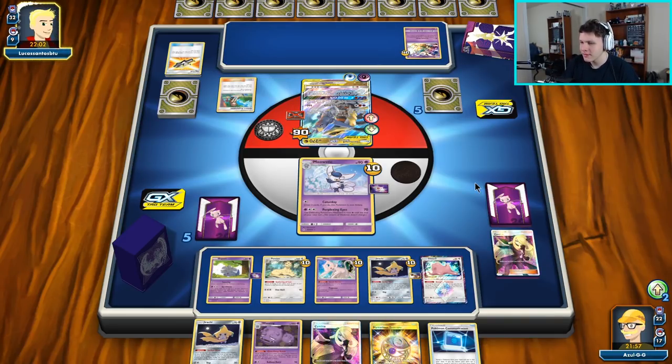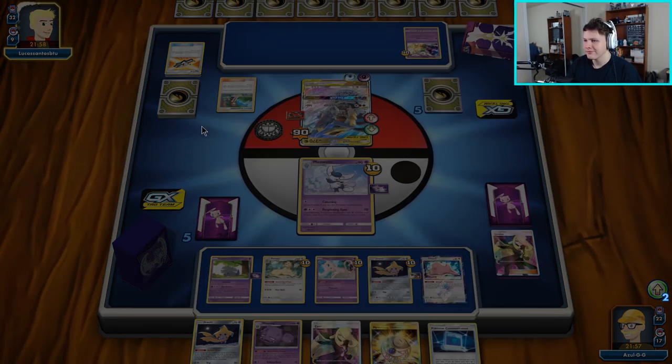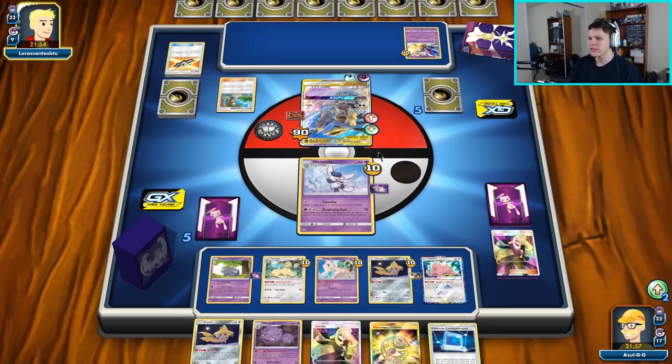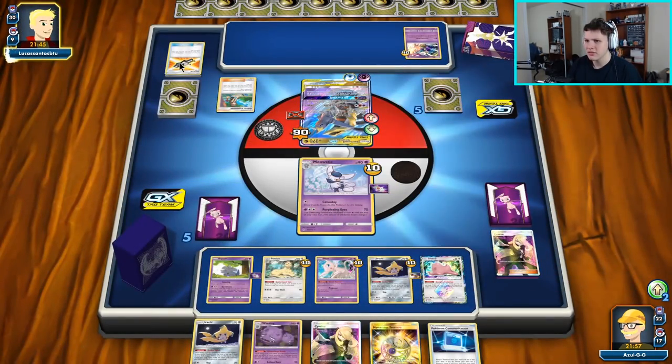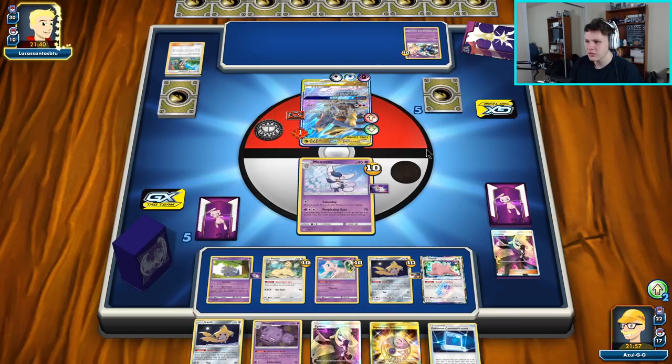With 90 damage on it, 180 from Ear Kinesis — 180 plus 90 is 270, so we can do that. We'll be just fine. We have a Chill — we can grab that with Treasure away the Jirachi, maybe grab something else. There's a Switch and a Mallow & Lana — they can't use Mallow & Lana this one because they just used Green's, but they could play the Switch.